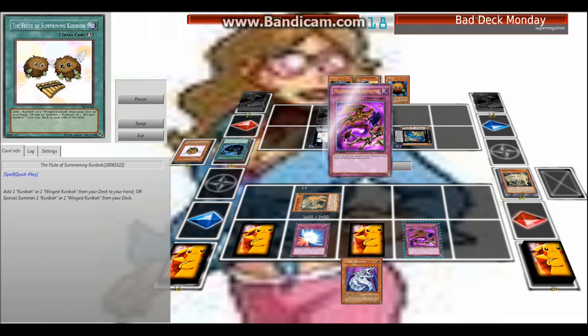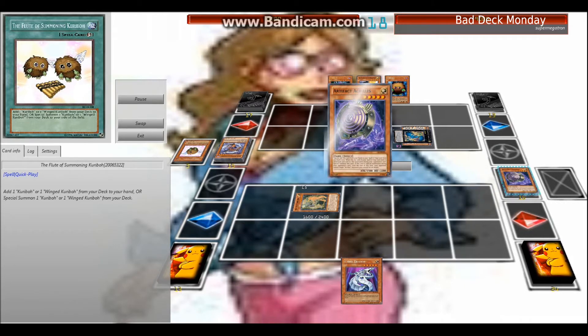I make a double play with Moray of Greed and Manifest Catastrophe just to get more Artifact shenanigans rolling, which sets me up nicely and opens up my back row for more plays later in the game.